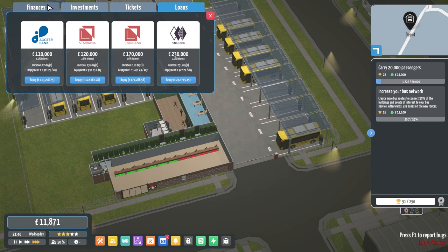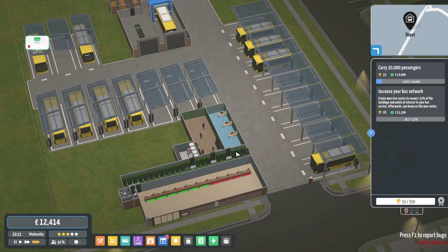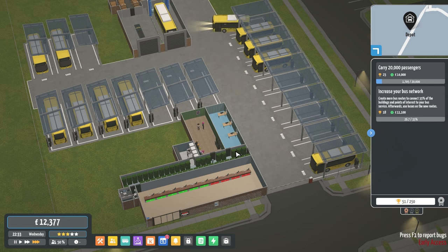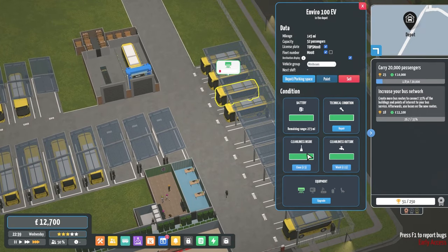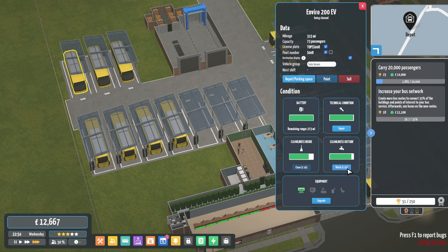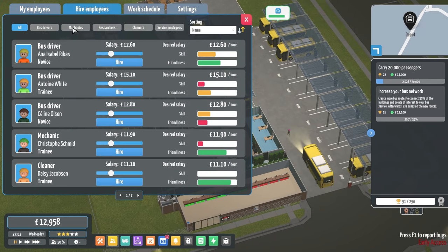We'll definitely do it next episode — we're just working on slowly building everything up and building our income, because we've taken out some massive loans. Let me add these all up: 250, 230, 170, 120, 110 — we've taken out nearly three quarters of a million, about £630,000. All these buses are coming back now so we need to make sure all these are cleaned, repaired, and they're going to get the upgrades installed as well — which is amazing. We've got air conditioning on the buses.